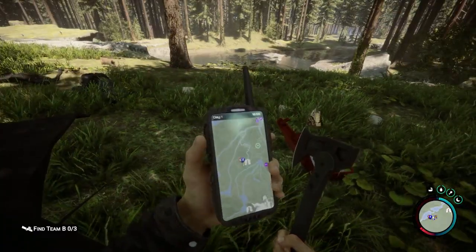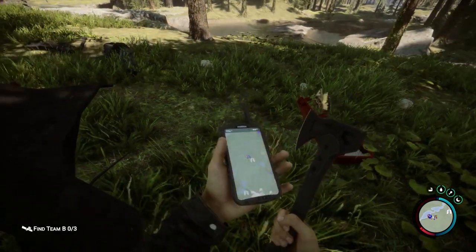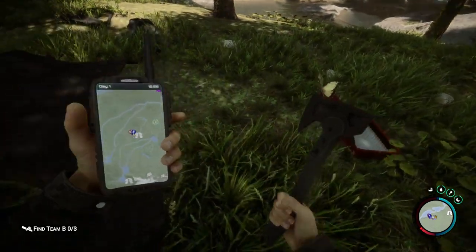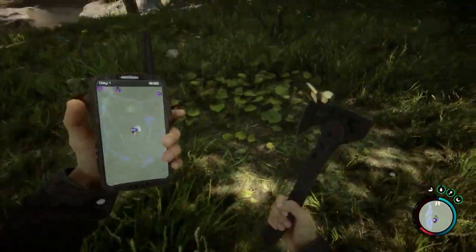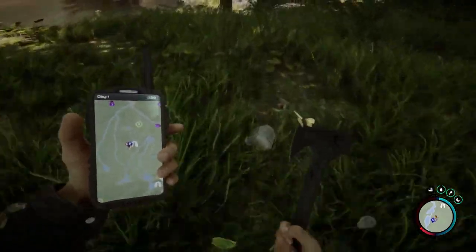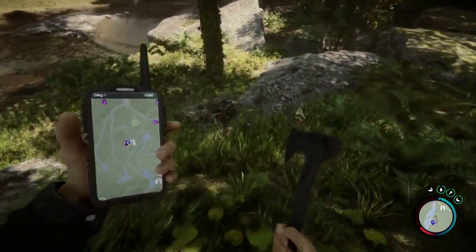Now that we know how to build, where do we build? If you press M you can see the map. I'm going to skip to where we found a place. My advice would be to find a river and build down river, so that you can go up river to chop wood — I'll show you how to do that.